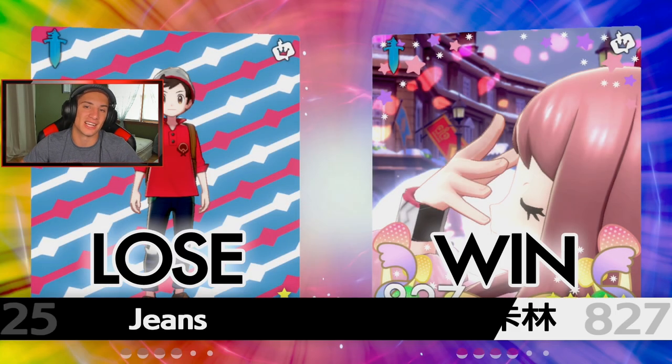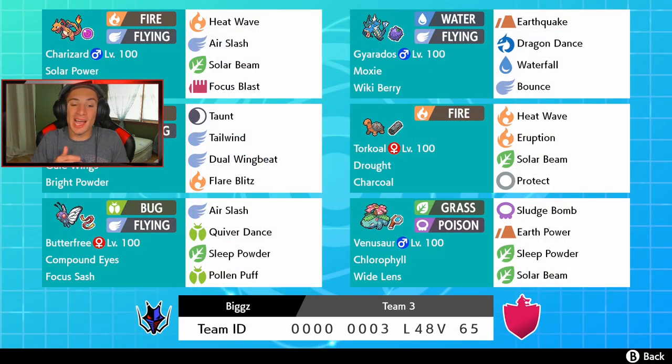We didn't play too bad with this team. I actually really enjoyed it — I think if I played with it a little more I could have gotten more wins because this team is awesome. Big shoutout to Biggs for dropping this team — I love the Moxie Gyarados mixed in with all the Sun Pokemon, and Talonflame is an absolute beast, one of my new favorites, especially with Gale Wings. If you enjoyed today's video, smash that like button and subscribe so you know when my videos go live. See you all in the next one — peace out!